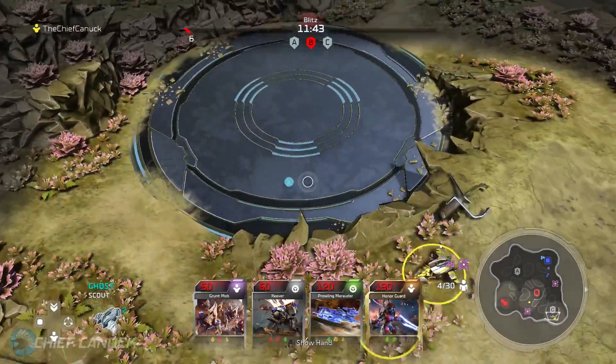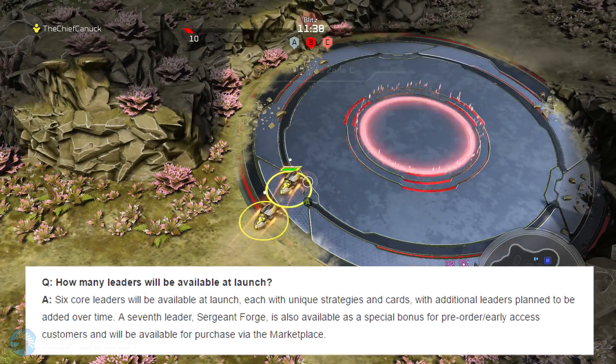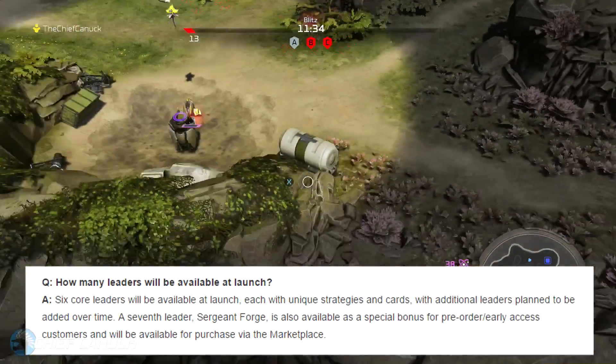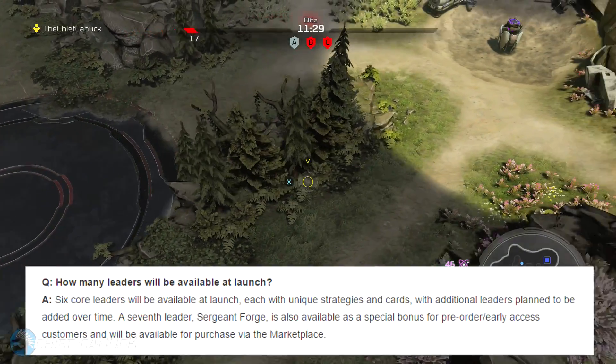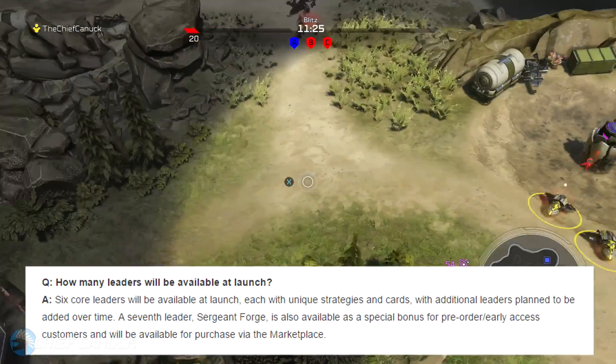This was officially confirmed when the Blitz beta went live, in a Blitz Frequently Asked Questions post on Halo Waypoint. In that posting, they said Sergeant Forge is available as a special bonus for pre-order slash early access customers, but will also be available for purchase as DLC via the marketplace.